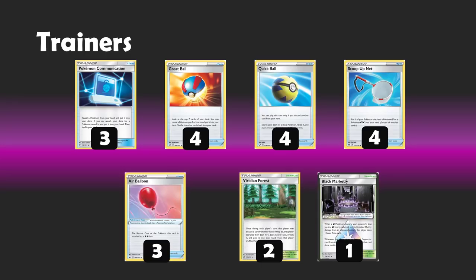For Stadiums we're playing 2 Viridian Forest and 1 Black Market Prism Star. The Black Market can help out in those one-prize trading situations, and if someone's dealing with a 340 hit point Pokemon and only taking two prizes for it, it's going to feel pretty bad. The extra Viridians let you contest the Stadium war in the earlier turns, and these Viridians obviously give you additional outs to early game energy attachments, which has been a big deal — we added more and more outs towards hitting basic energy, just like with Dragapult.